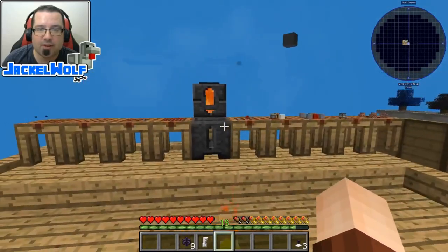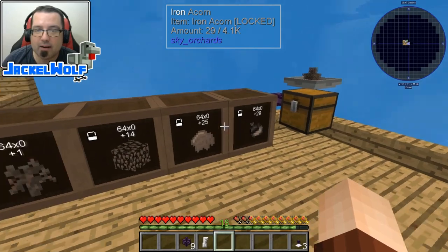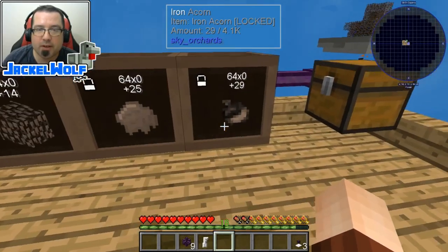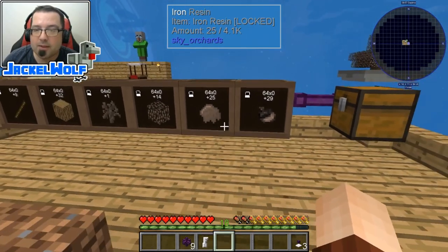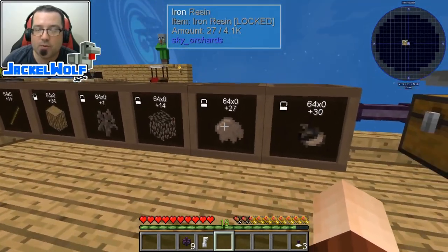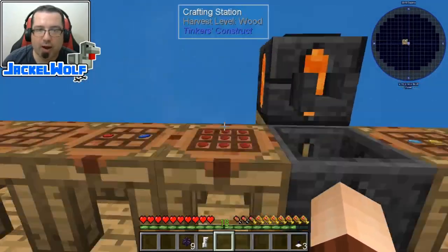Getting these items set up in your world is all well and good. One thing I want to do now is set up an automatic way - for instance, we've got an iron sapling here. It produces iron acorns and iron resin. What we want to do is take those two items, combine them together and make some iron amber, rather than ourselves going out and doing that manually. To do that, we're going to need something called an auto crafter.